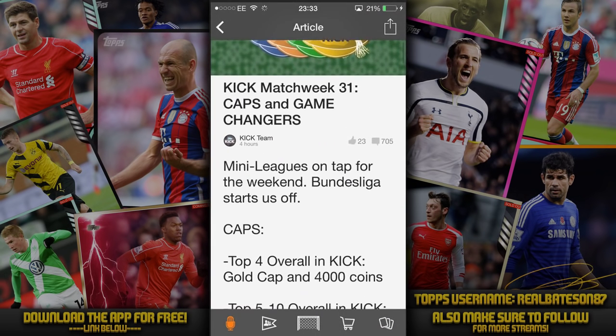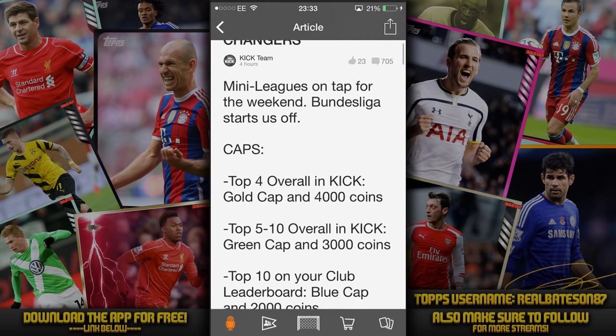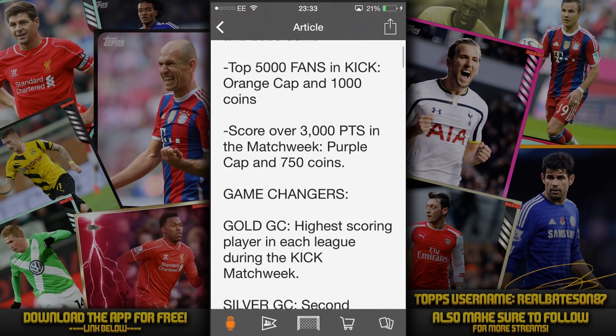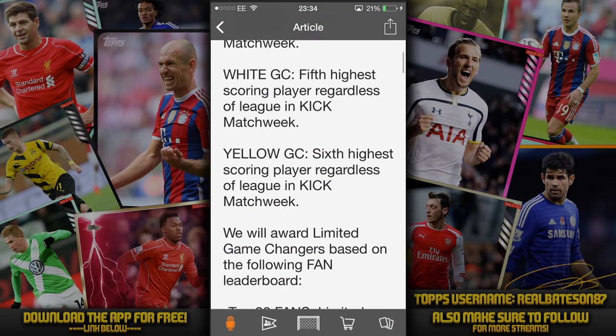So you've got Match Week 31. You get rewarded points for a goal scorer, an assist, tackles, clearances, and saves — being overall good. The biggest point boost is obviously from goals and assists. You get gold caps which give coin rewards, and you also get game changer cards, which are very special. I'll show you the game changers when we talk about trading, but we'll talk about the play factor now.